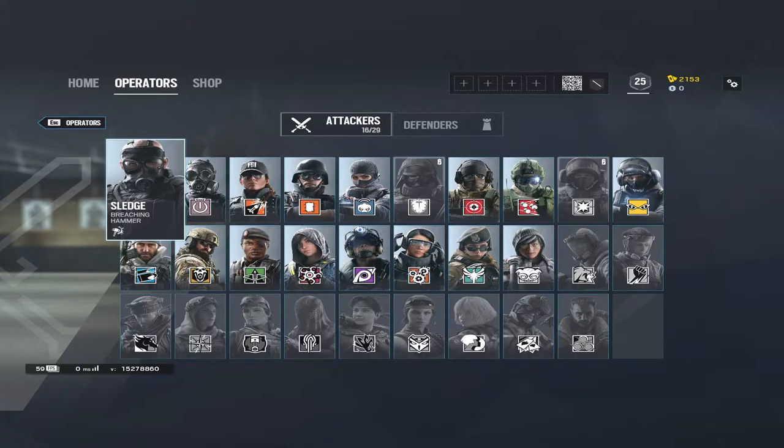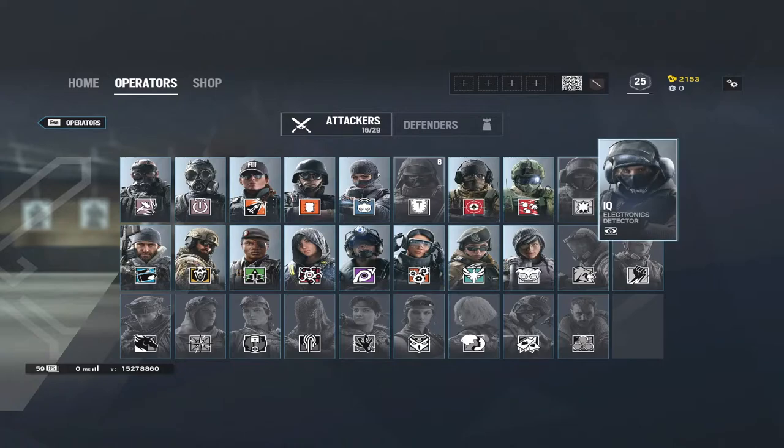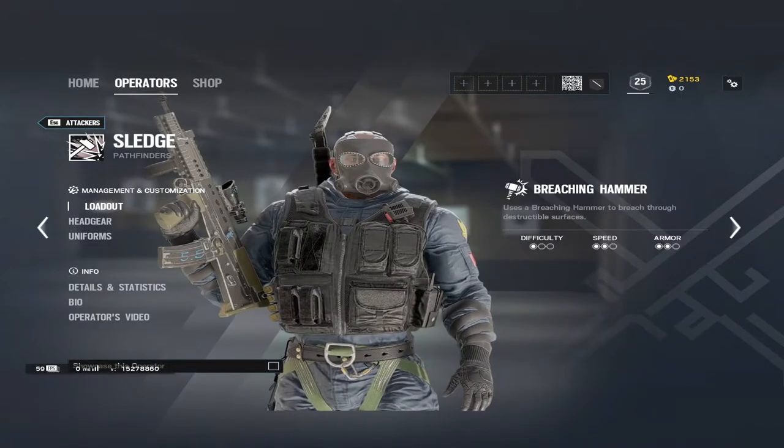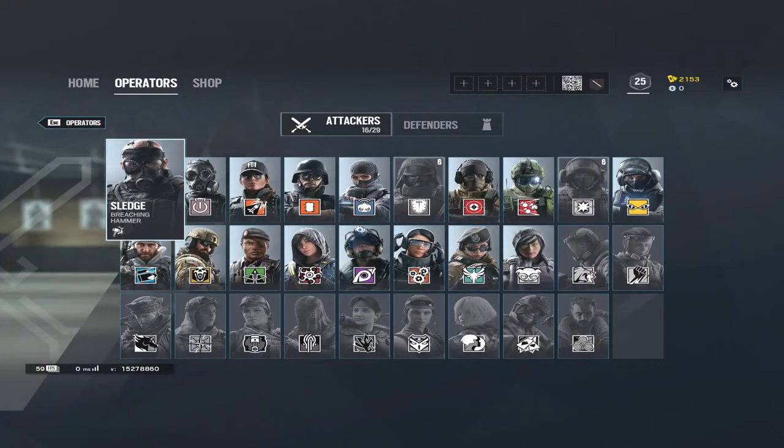I'll go over what each operator does and which guns you should use on them, though I won't cover how to actually play them in depth — that'll be in another episode. So let's start with attackers. The operators I would say to get first are Sledge, Thatcher, Thermite, and either IQ or Ash.